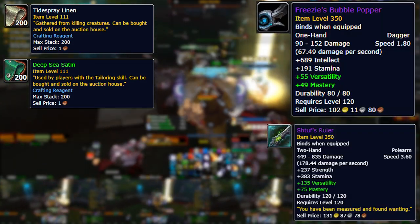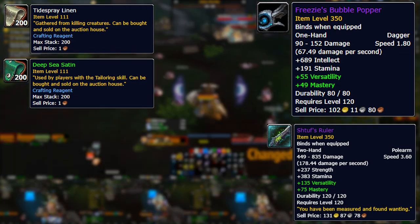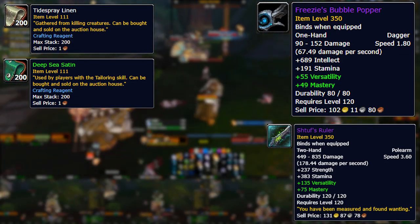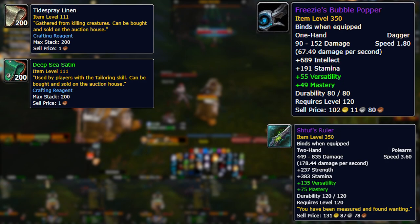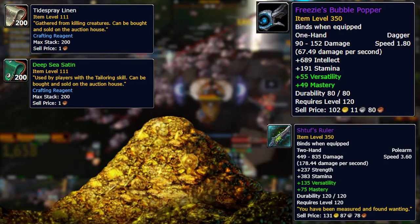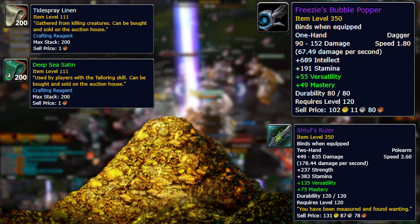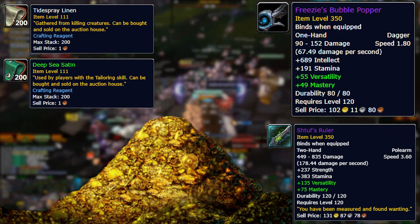You'll also be able to get epic BOEs — examples listed in the video — with a price range of 20k to 200k. It depends on what BOE you get: is it a weapon, does it have a socket, does it roll higher item level? And on top of all that, you'll be able to get raw gold.